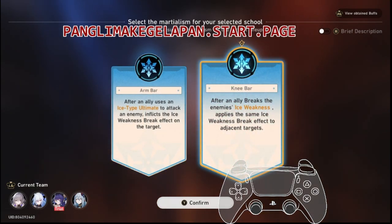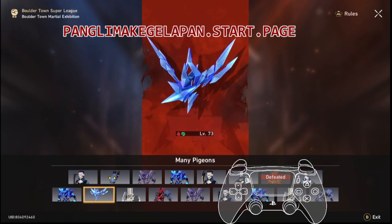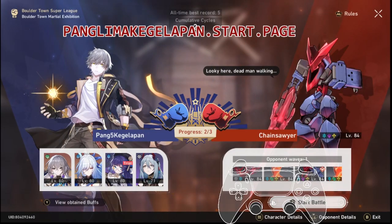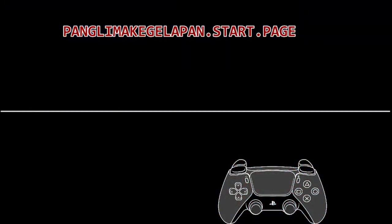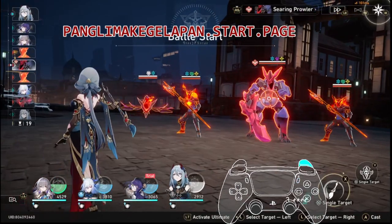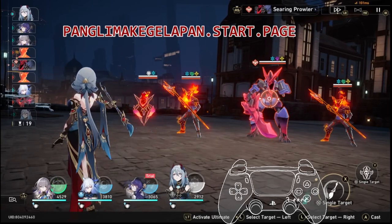The second buff — we will choose the right one. After an ally breaks the enemy's ice weakness, apply the same ice weakness break effect to the adjacent enemies, not targets. So we will attack the minion to freeze the boss one. It's quite simple, and this buff stacks with the last one — just in case you didn't know.